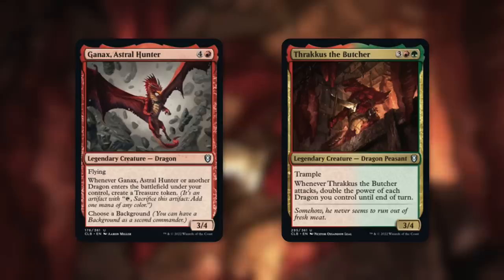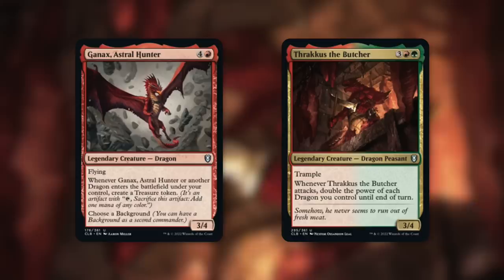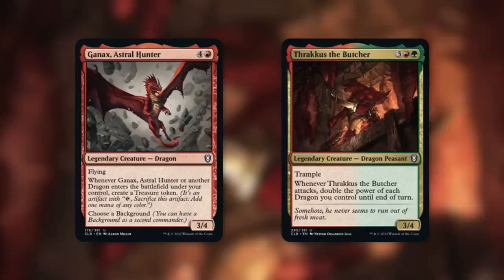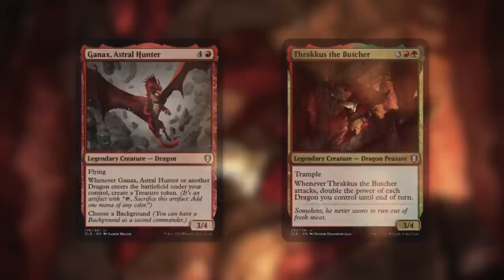We've also got some brand new dragons from this set — ones that can really help out with this commander: Ganax, Astral Hunter, and Thrakkus the Butcher. Ganax says whenever another dragon enters the battlefield under your control, create a treasure token. Getting two copies of this is lovely because now whenever a dragon comes into play, we get two treasure tokens. And since this doesn't specify non-token, every time we get a dragon into play we're getting a token copy of it — and then we get four treasures, so for a lot of our dragons we can get most of their mana back just by doing that. Thrakkus helps out differently — whenever it attacks, double the power of each dragon you control until end of turn. Getting a token copy means we get that trigger twice: double power, double power. Quadruple your dragons' power. Things get pretty crazy when you start getting token copies of everything, especially legendary creatures.